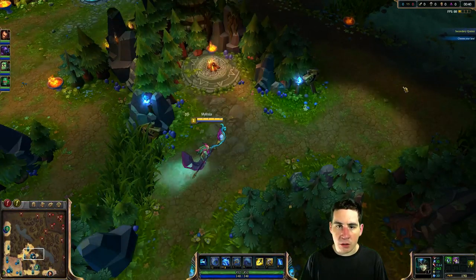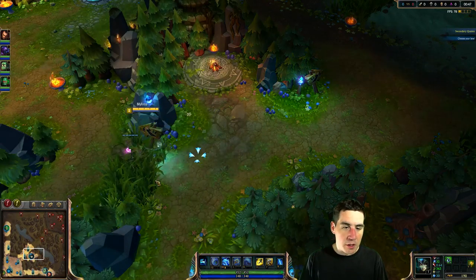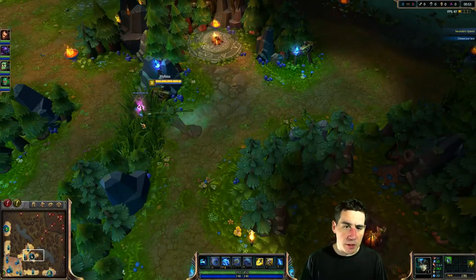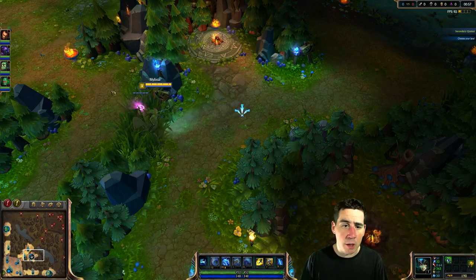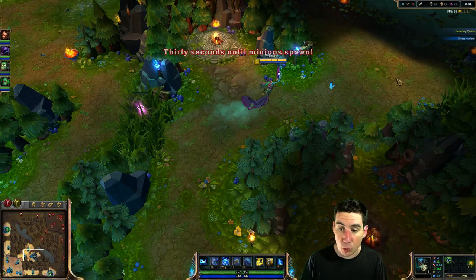To start off, if I'm playing jungle and I'm feeling like I'm going to be threatened, almost always I'll put a pink ward right here. The reason is, oftentimes the enemy jungler will ward this location a lot and they'll be able to see everything you're doing. This is the most important defensive location for a jungler. You want to pink ward this as soon as possible if you're going against a jungler who is very strong and can beat you in duels.